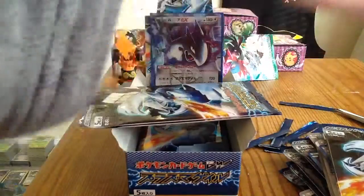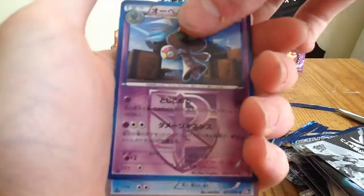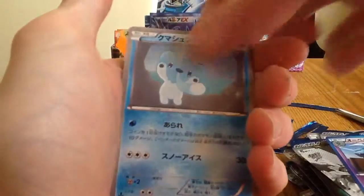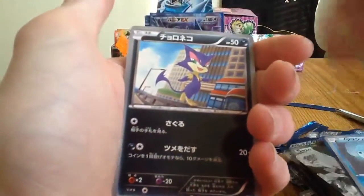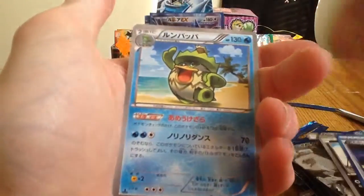This has been an all-around great box — great Holo pulls, great EX pulls. Couldn't ask for a better one. Bahime, Cubchew, Purloin, Hypnotoxic Laser, and Ludicolo.